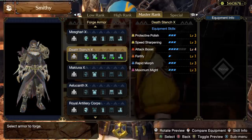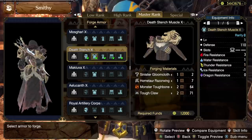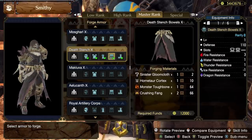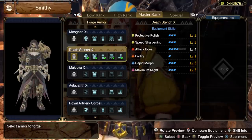Onto the Sandy Plains — this area drops the Sinister Gloomcloth, which unlocks the Death Stench Master Rank set. This is a classic Edgelord set in Monster Hunter, and I know some people out there will love having this in their layered armor repertoire. The skills that it has are three Protective Polish, three Speed Sharpening, four Attack Boost, Fortify, three Rapid Morph, and three Maximum Might.